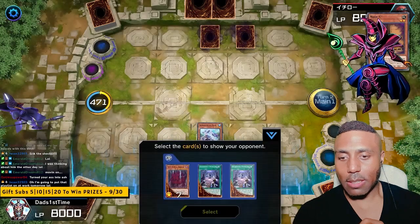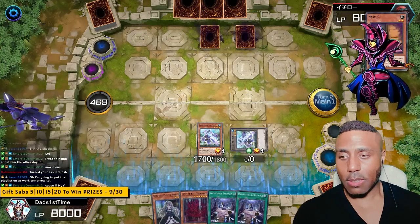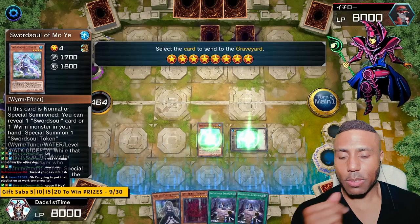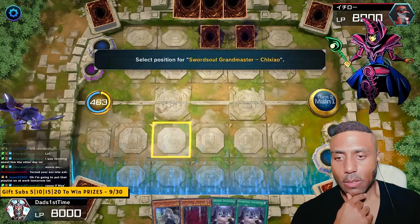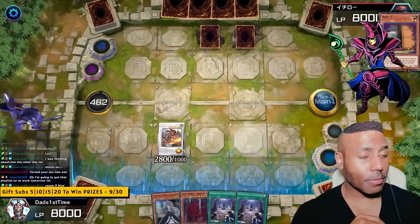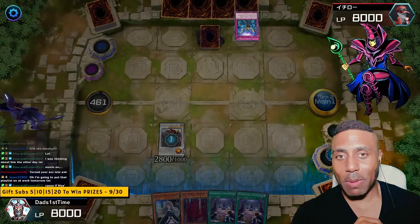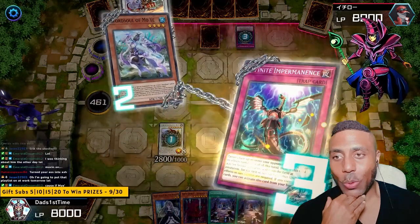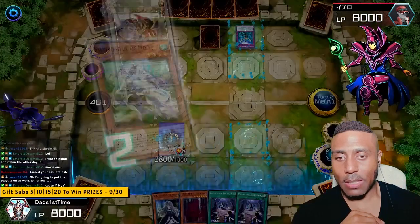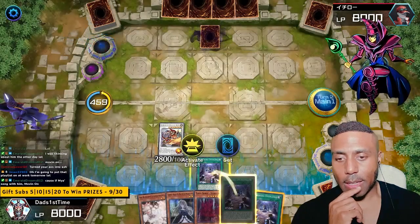Activate Moye. Reveal. He doesn't want to use it. Activate — we'll do Chi Shao. Activate Moye. Give me a Fusion Destiny — that'd be perfect. If I got a Fusion Destiny out of this, that'd be perfect. Infinite Impermanence. I knew he had it. Okay, that is fine. Ash Blossom — awesome. Let's do Sword Soul Emergence.